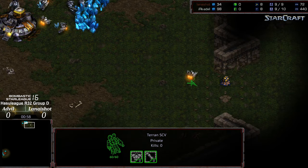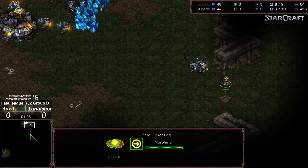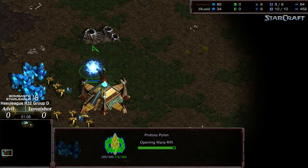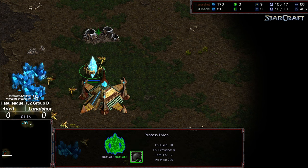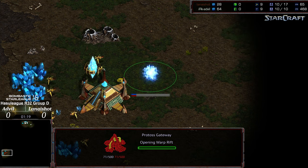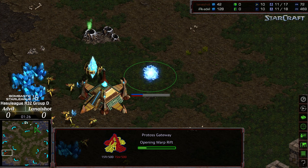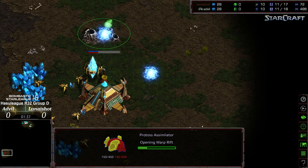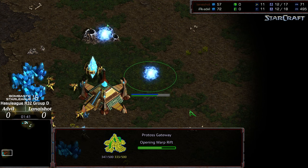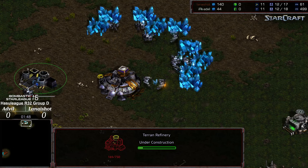We have seen Lana do that multiple matches. Advil lining up with a Supply Depot at the Natural. It's possible we'll see Advil go for a Front Door Seal again into two-factory play. It's also possible that on a three-player map we're going to see Lana go for 12 mexes, something along those lines. Gateway plopping down. I almost caught myself saying isometric — that's oftentimes what I want to say after saying three-player map, but I don't think this map is isometric. Isometric is where you can take the one-third chunk, rotate it around, and it's mirrored all the way around.